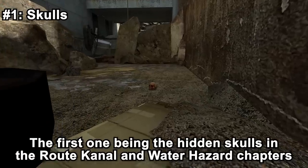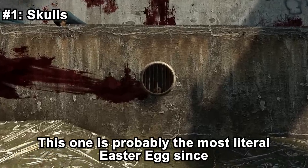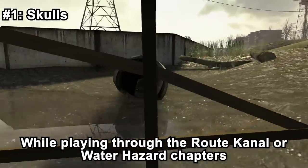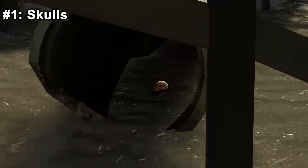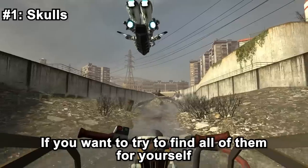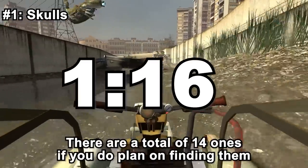The first easter egg is the hidden skulls in the Root Canal and Water Hazard chapters. This is probably the most literal easter egg, since it's quite like searching for eggs on Easter — just with skulls. While traveling through Root Canal and Water Hazard, you may have found one of these skulls laying around. What you may not know is that there are actually a ton of these hidden throughout the two chapters. There are a total of 14.